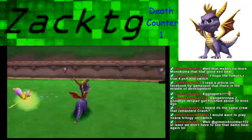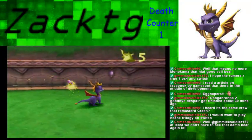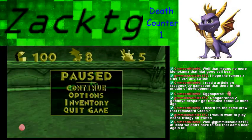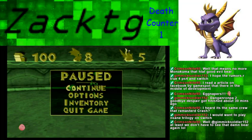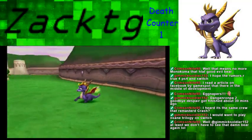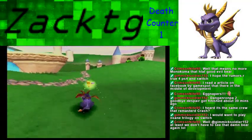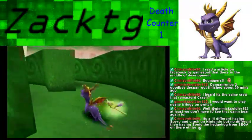When you return to a level or homeworld and attack enemies, you collect these pearl things. When you collect enough pearls to encircle Spyro's head, you get an extra life. Very rarely, enemies will also drop extra lives, but only when you have already gotten their gems.